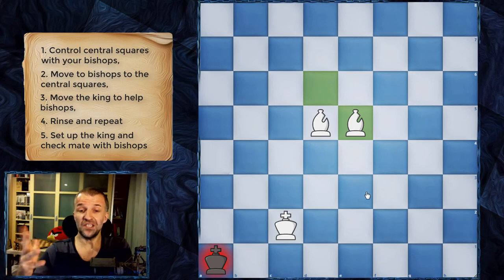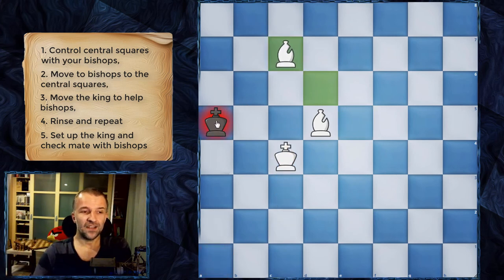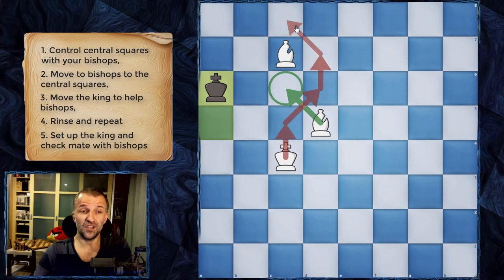That's the easiest method I could find. King a6 is a little bit more tricky. We can bring the king straight over there, or first set up the bishops and bring the king around — both options are possible.